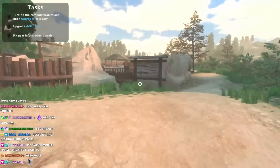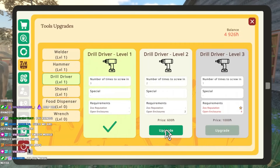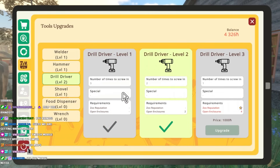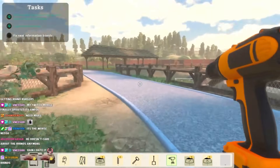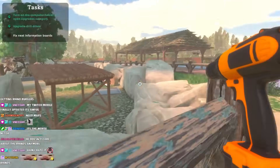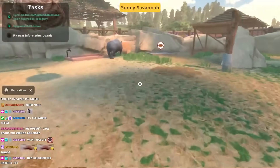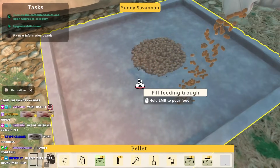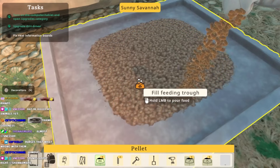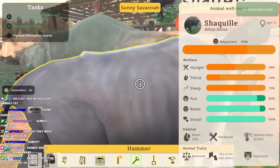Twitch mobile has been sucking. Turn on the computer tablet and open up upgrades, then upgrade the drill driver. So these are like our abilities or perks. Fix the information boards. I'm working - what's wrong with the rhinos? I'm coming rhinos! I will not let you boys get ripped away from me - not again. You guys go. I have not killed any animals yet, that's ridiculous. Hunger was 48 there. Oh my goodness.